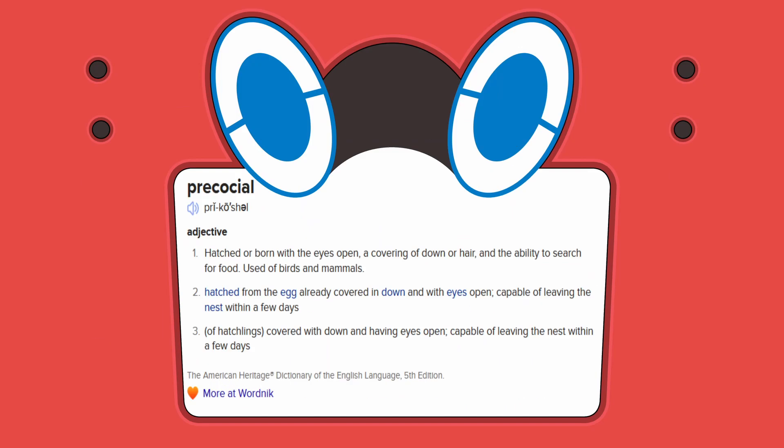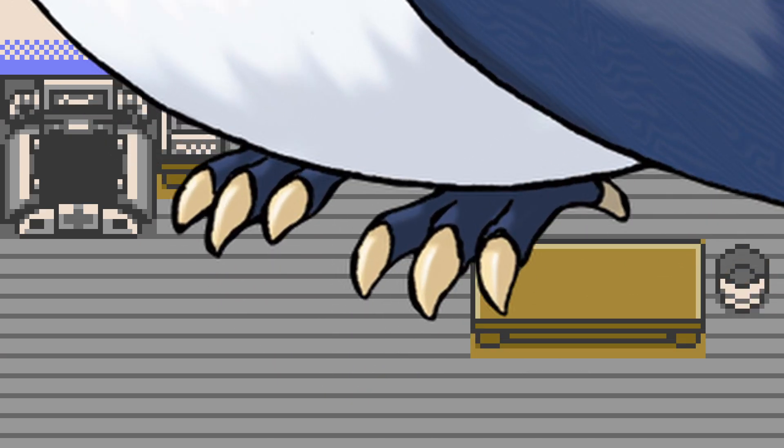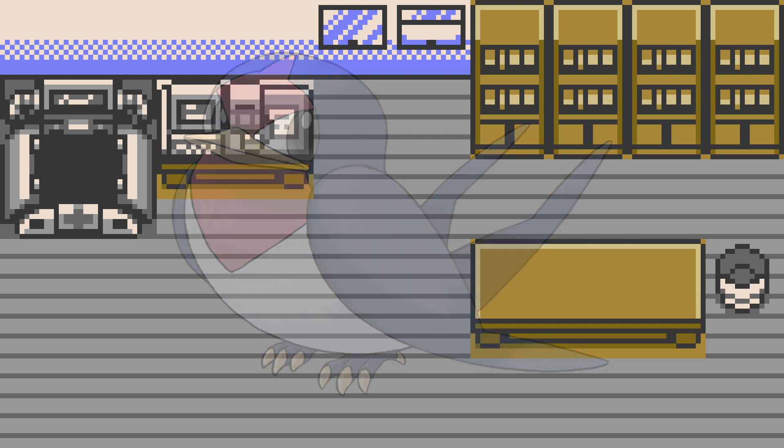It might be precocial. It's freshly left the nest and is still wishing for its mother. More curved claws help for better branch gripping as opposed to the previous two entries. Additionally, most birds have a built-in compass that helps them migrate, going thousands of miles along generational routes of migration. Taillow likely has one of these, but it's not stated in the Pokédex.